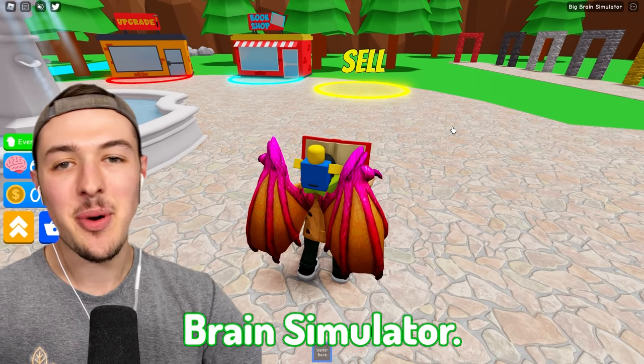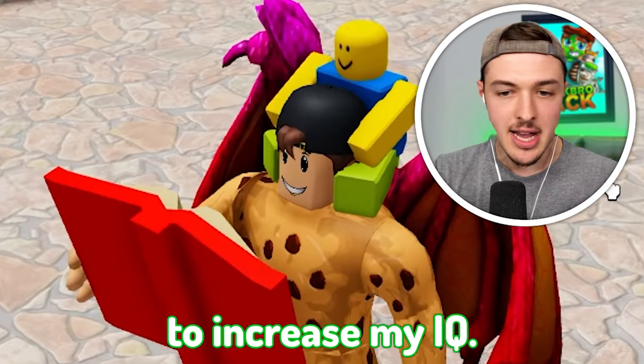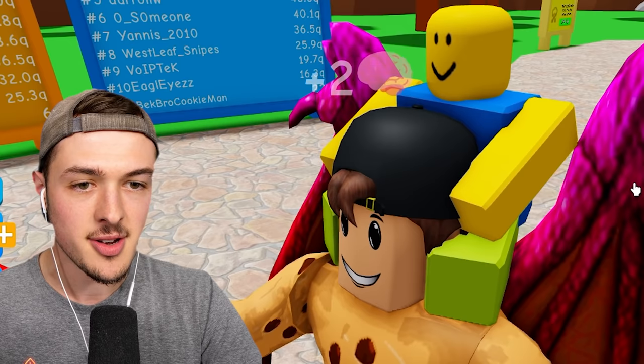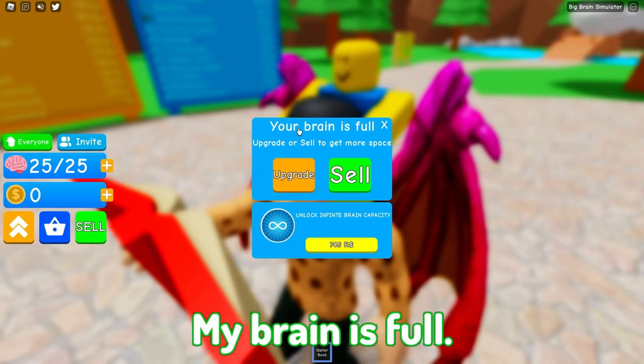This game is called Big Brain Simulator. It's pretty simple — all I have to do is read books in order to increase my IQ. And every time I increase my IQ, my head gets a little bit bigger. Look at that. Also with my head, my pet Jeff — Jeff the noob gets bigger too. My brain is full.